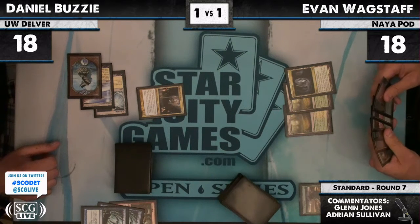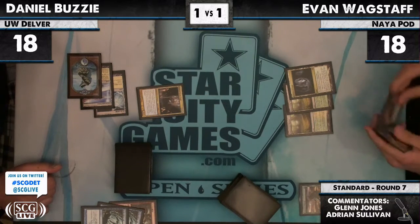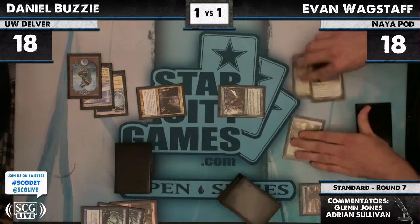Do we have a Blade Splicer? Because that's what Evan wants right here, badly. He has three in his deck. Borderland Ranger is not as good but might suffice. Those are pretty much the only cards we're fighting a Geist with. The cavern is probably a human cavern — we've got confirmation from the director that that is, in fact, a human cavern.